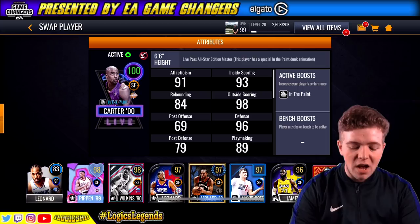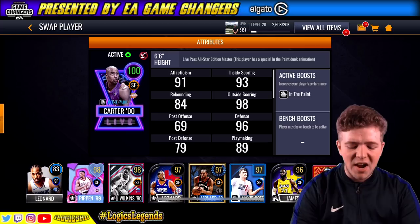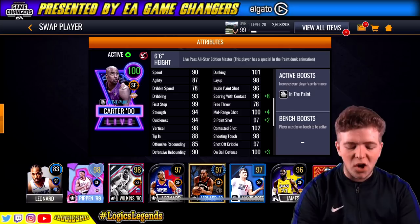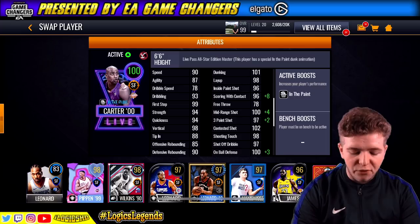As you can see: 91 athleticism, 93 inside scoring, 98 outside scoring, 96 defence, 89 playmaking. And just in case you want to compare him to Scottie Pippen, there's the little comparison. Going down to the deeper stats — you've got 101 dunking, 100 on-ball defence, 100 mid-range shots. But he's 3.97. His speed is good, his agility is good — looking very very tasty.